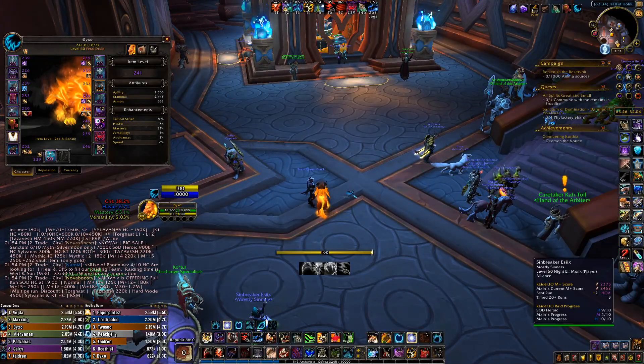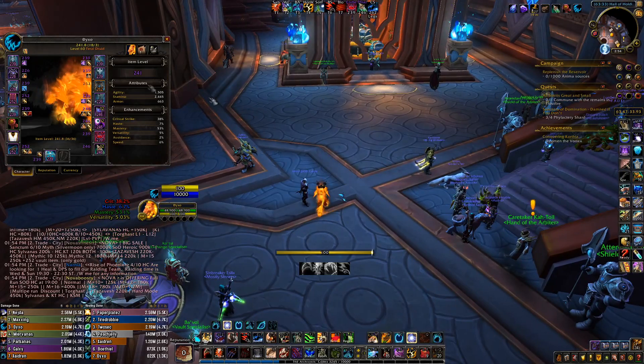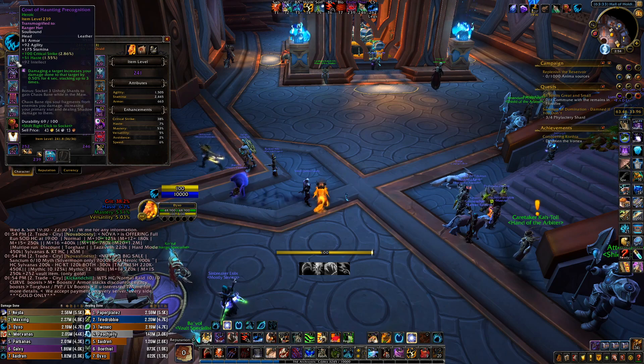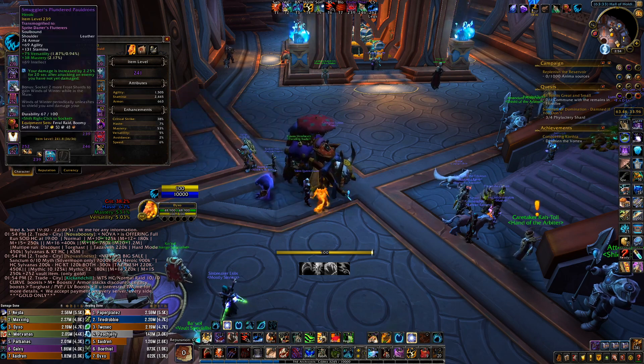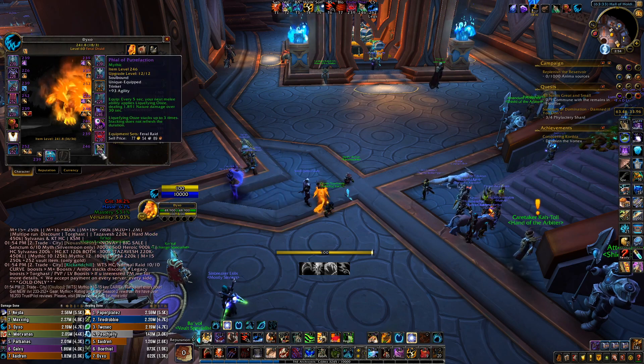Hey guys, what is going on, my name is Dino and in today's video it's episode 7 of my weekly gear update slash vault opening. Last week we got the helm, the crit haste helm from Fatescribe, which is pretty good. This is actually the only item that I got this week on this loot rotation — I'm still lacking the crit mastery chest and the crit shoulders, as well as the titanic ocular gland trinket.